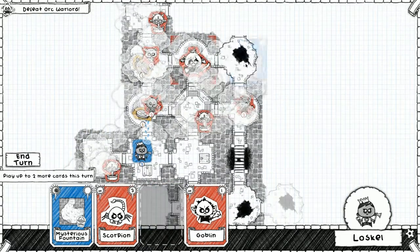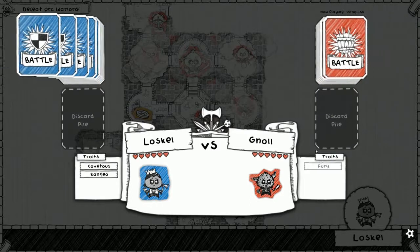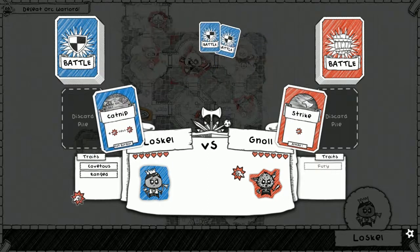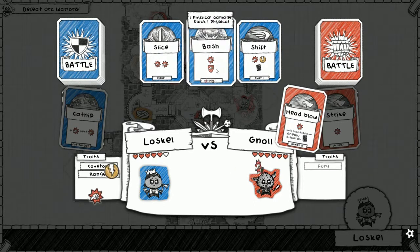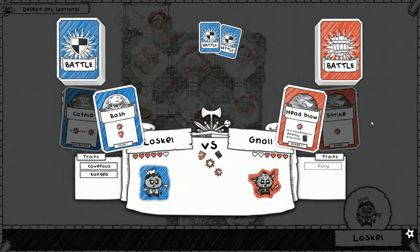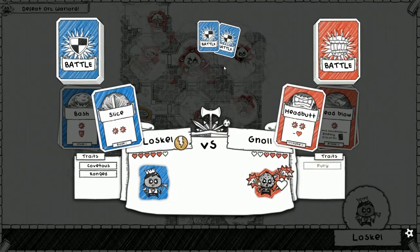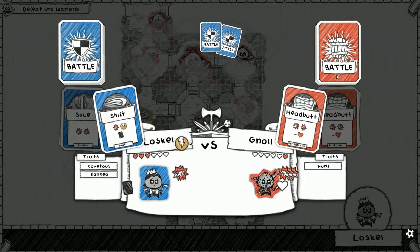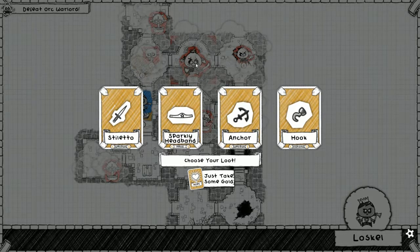We can put a goblin here if somehow we end up on that side. Strike — we're not gonna block it, it'll be okay. Here's catnip. Head blow — that's something we need to block. Headbutt — let's do slice so it's quick, and then next turn we'll go with shift and that's that. We leveled up — we should be at a good enough level to take out the orc warlord now.